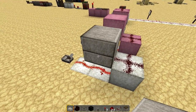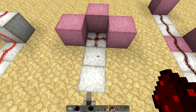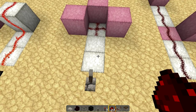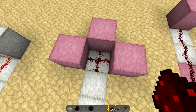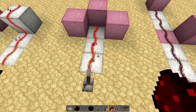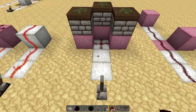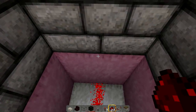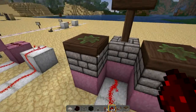Redstone wire has two normal states: the cross and the wire. These are very different in how they power a unit. If we use the wire and place blocks here, it's going to power only the block it's attached to — so it goes directly into that pink block in front and powers that piston.